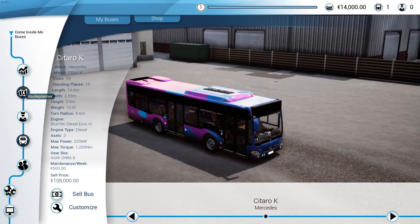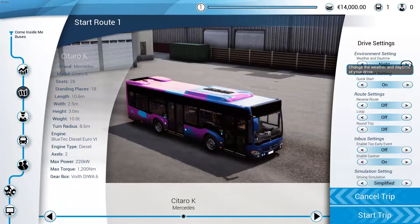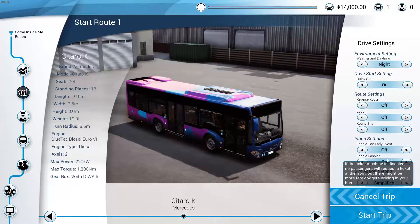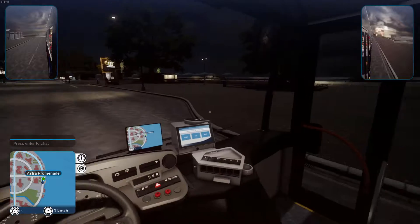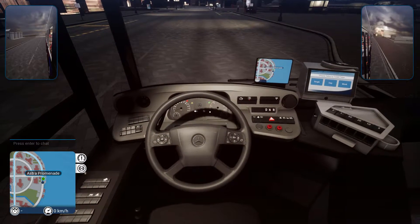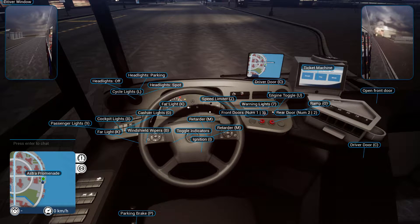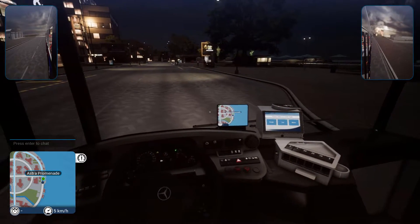Let's go to our route planner and start the drive. We're gonna have to do a nighttime run because they told us to. Quick start — sure. Let's start the trip. I want to figure out the controls — it's Tab, not T. I don't really need the passenger info overlay. Let's go!